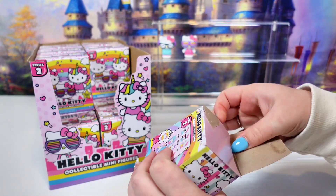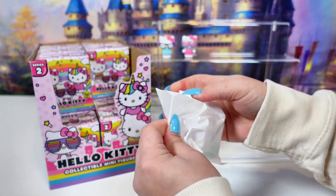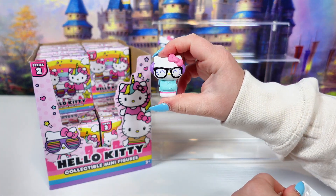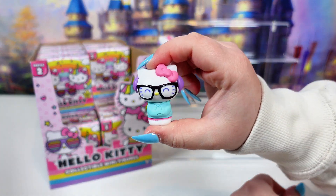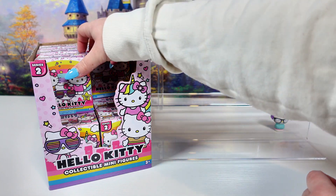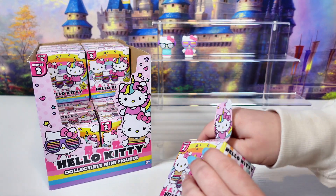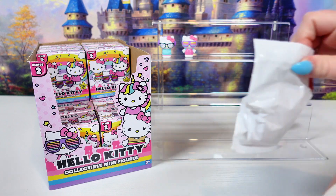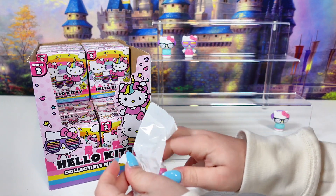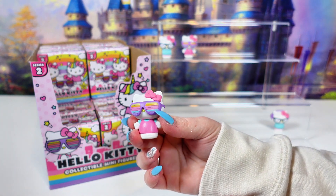Third one — we have another Hipster Hello Kitty. We'll put her right underneath. For our fourth one, we have another Retro Hello Kitty. Four in and two duplicates.